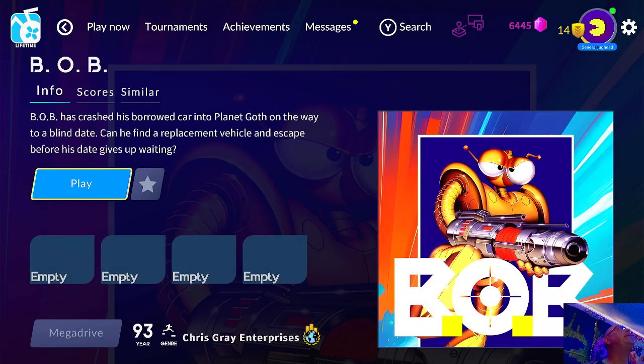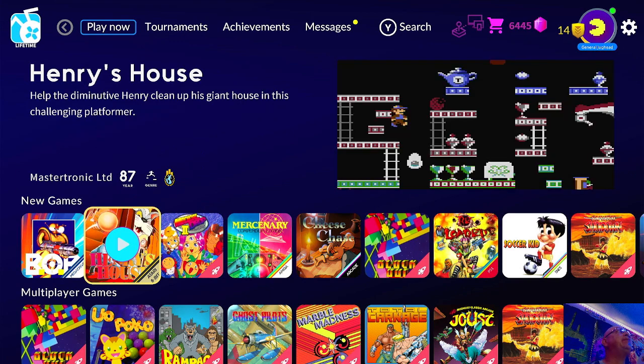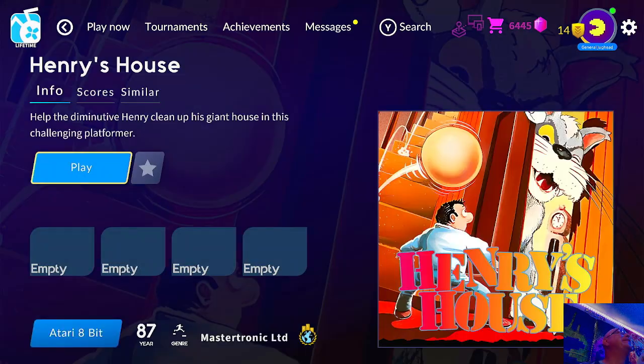Bob is a great game — I like it, it's fun. Henry's House is on the Atari 8-bit, 1987, a challenging platformer. We'll see how I do on this one.